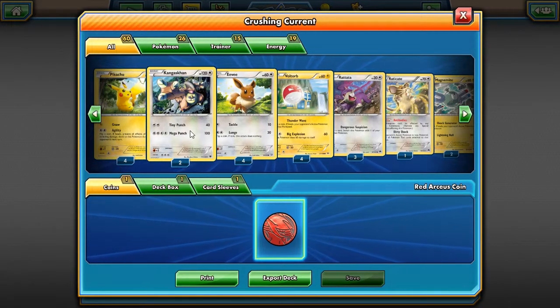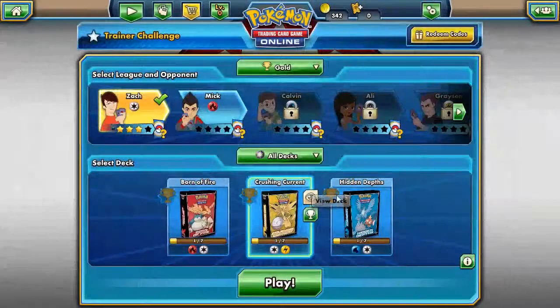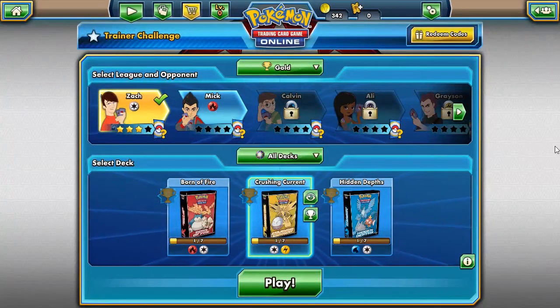One finisher is Fearow, but the other and far more impressive is Kangaskhan. The great thing about Kangaskhan is it's a basic Pokemon with 120 health, and that Mega Punch does a lot of damage in this theme deck. So without further ado, let's take on Zach for the third and for now final time.